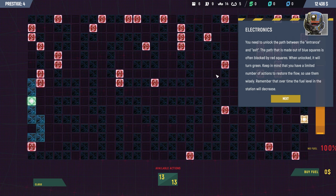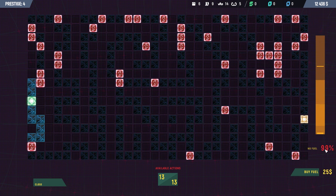Oh, what is this? You need to unlock the path between the entrance and the exit — the path made out of blue squares, often blocked by red squares. When unlocked, it will turn green. Keep in mind that you have a limited number of actions to restore the flow, so use them wisely. There's also pretty much a time limit.